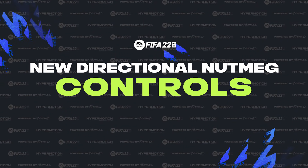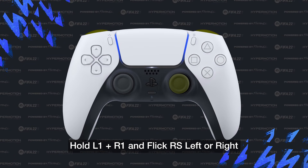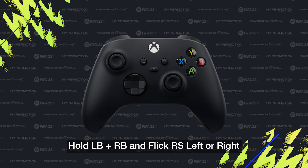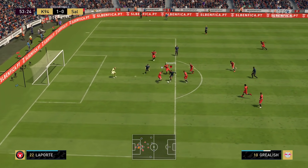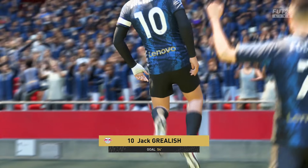On to the controls — as per usual, showcasing it on PlayStation and Xbox. For PlayStation, hold L1 and R1 and flick the right stick to the left or to the right. For Xbox, hold the left bumper and the right bumper at the same time and also flick the right stick to the left or to the right, depending which way you want to exit the skill move. It is almost the same as the usual directional nutmeg controls apart from flicking the right stick to a specific direction.